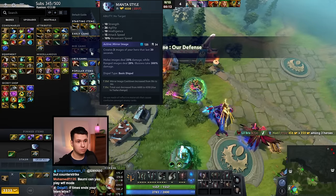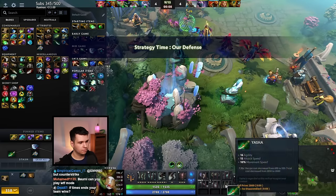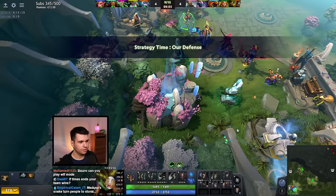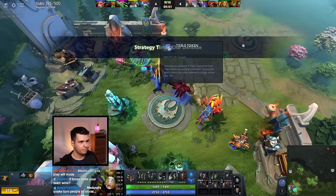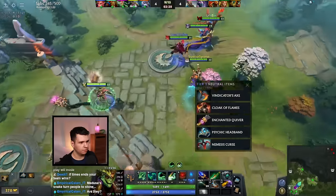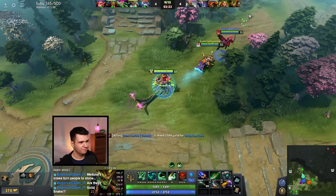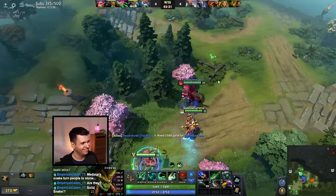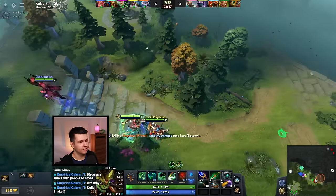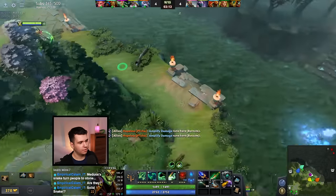What's next — probably a Manta Style, that seems like a good item on Medusa. I'll sell this and get myself some dust as well. Tier 3 tokens on the floor — wait, I already have a tier 3 item? Weird. Oh, they're the ones that Slarda just stole — I see! Amplify damage rune, tier down.